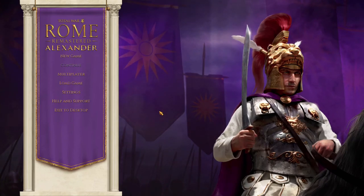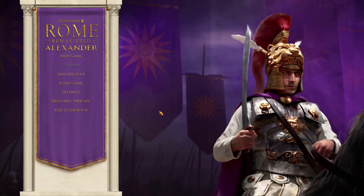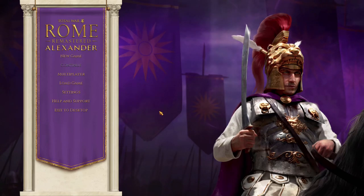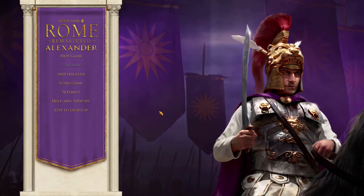Hello and welcome back. Today's video is taking place in Rome Remastered Alexander. Today's historical battle that we are going over is the Battle of Chaeronea. In this battle, we play as Alexander the Great, and we have four cavalry units, not including our own, so that would be five heavy cavalry units under our control. We are aiding our father's army, led by Philip II of Macedon, trying to destroy Greek forces that are stopping our conquest into southern Greece.